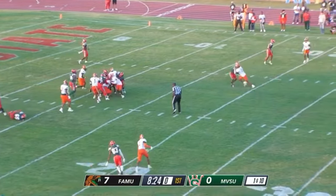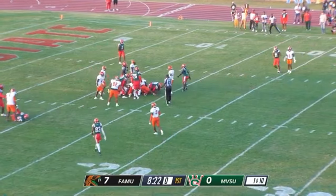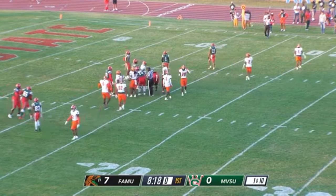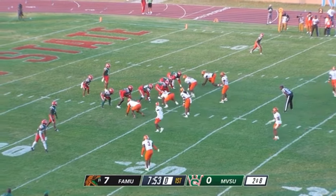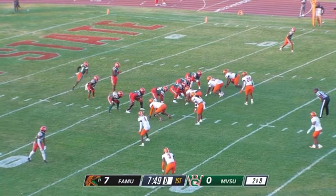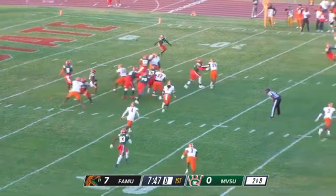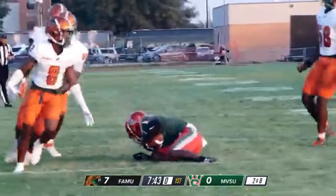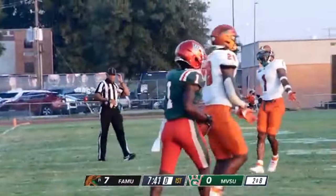First and ten, direct snap to number 21 for the Delta Devils, but he'll be brought down by a number of Rattlers. Rattlers looking a bit confused. This pass will be left to number one, Colby Chambers. He'll be brought down behind the line of scrimmage.